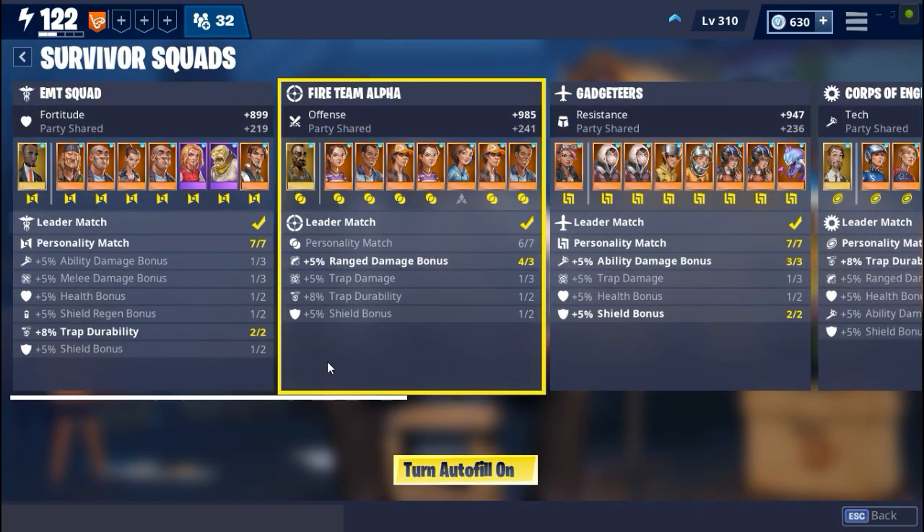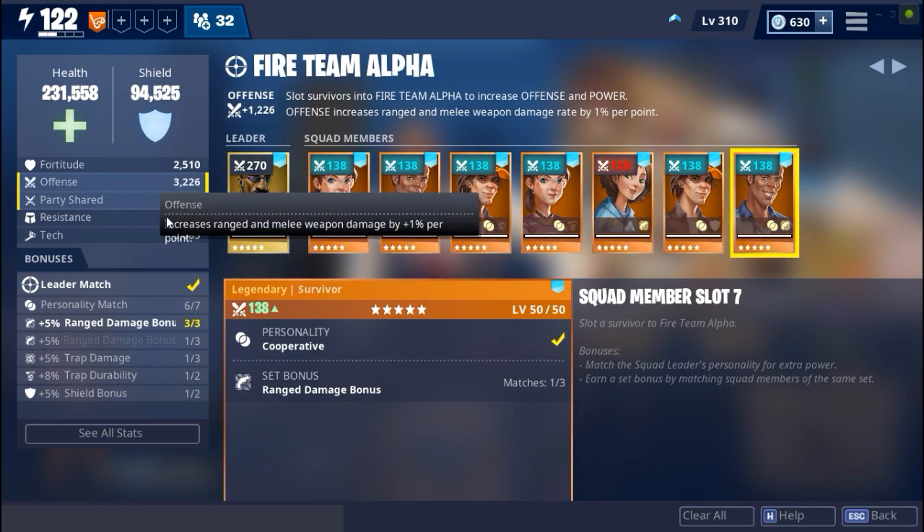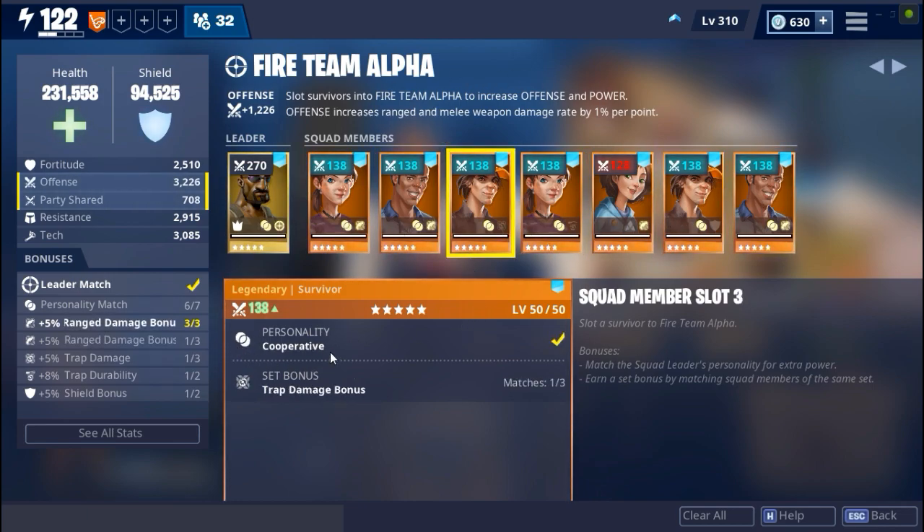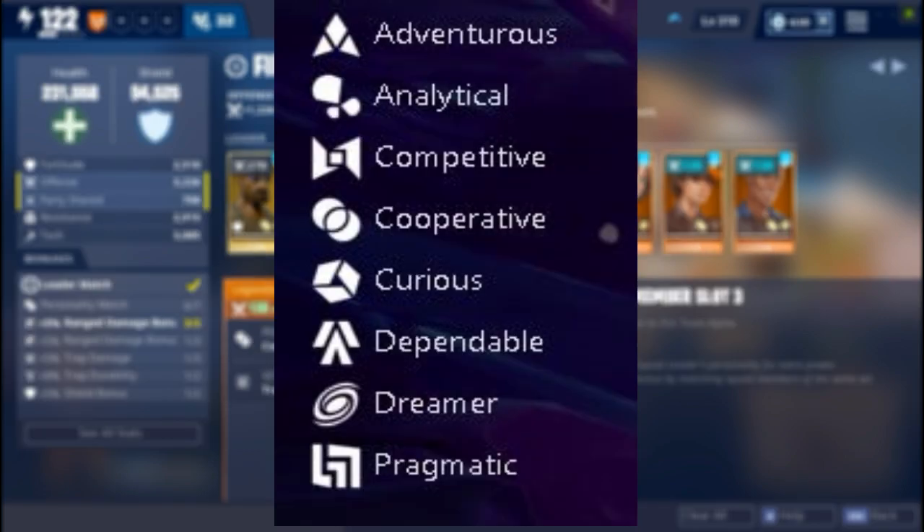Survivor squads are basically a collection of survivors that will give you a boost to your Save the World account. There are two types of survivors: one is a lead survivor and one is a subordinate survivor. Each survivor can have a different personality which is randomly assigned — adventurous, analytical, competitive, cooperative, curious, dependable, dreamer, and pragmatic personalities.